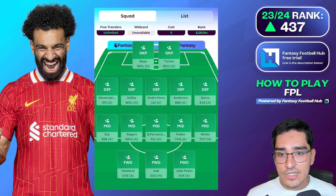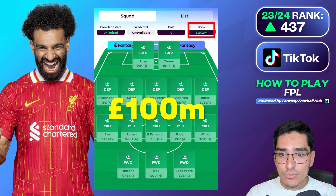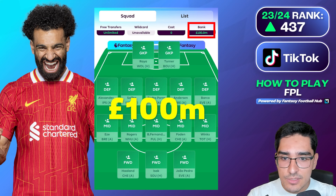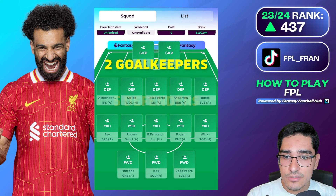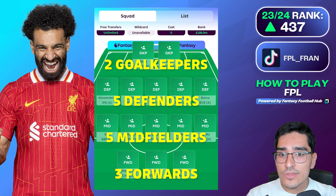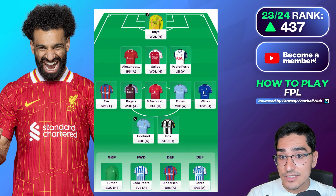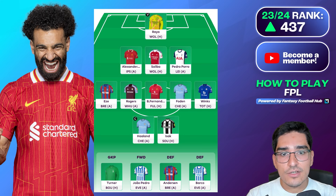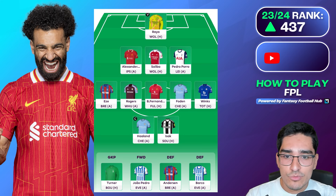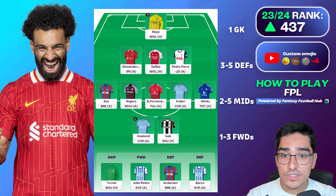Starting from game week one, you will be entrusted with a 100 million budget to create a team within FPL. This team has to be two goalkeepers, five defenders, five midfielders, and three forwards. Each week you will have to field a team using that squad, and that team will have a starting 11 and a bench. The starting 11 is comprised of one goalkeeper, three to five defenders, two to five midfielders, and one to three forwards.